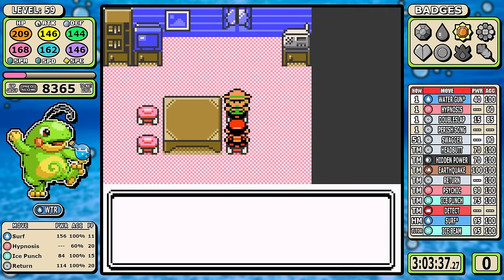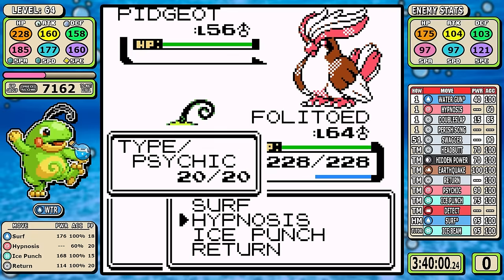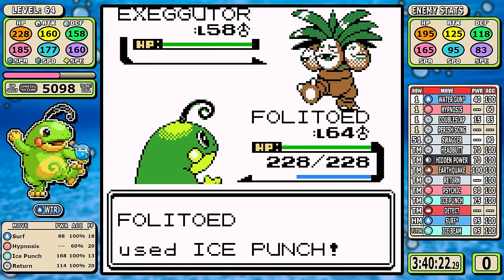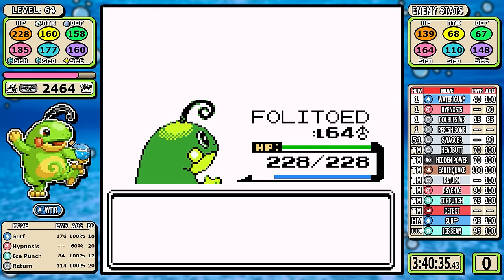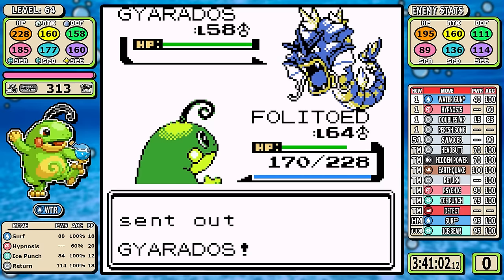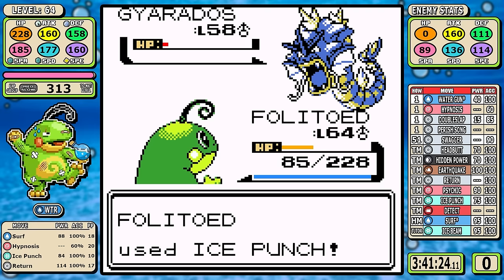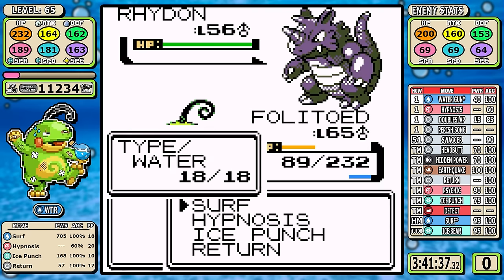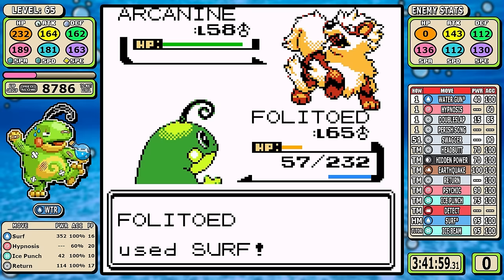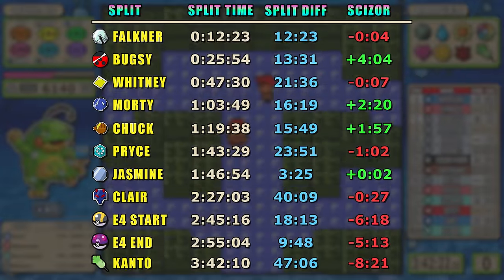Now let's hop into Blue and tie a bow around this section. It's similar to Lance — I have great coverage and can do super-effective damage to most things outside of Alakazam and Gyarados. A pretty easy first-try victory, though not really clean: Alakazam, Gyarados, and Arcanine with the priority move Extreme Speed do some pretty heavy damage. But the outcome is inevitable, and in the blink of an eye that's all 16 badges down. Let's take a final look at split data.